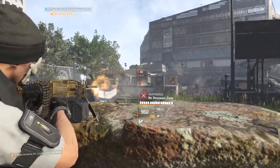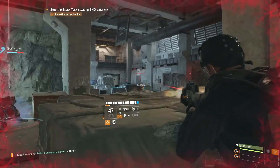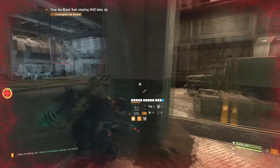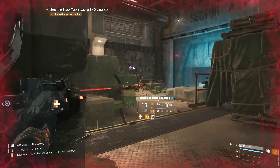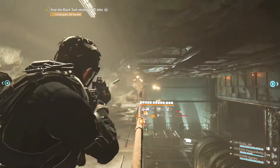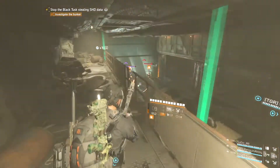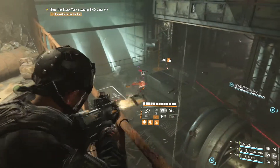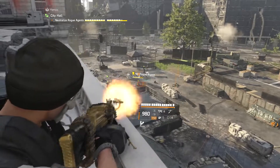I always have an internal clock in my head, especially if I'm in a room that's pretty open and I know there are areas to my left, right, and behind me. After shooting an enemy for a couple seconds, I automatically check behind me or to my left and right. A lot of the arenas and rooms in the Division games always have different routes that you can take, so it's to your benefit because you can flank enemies too.